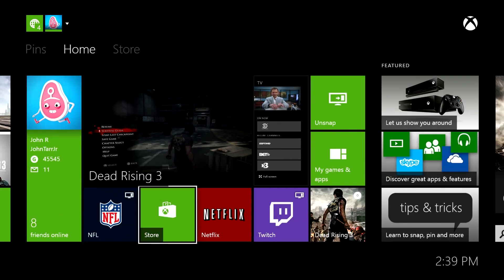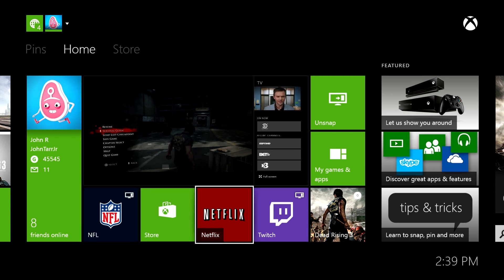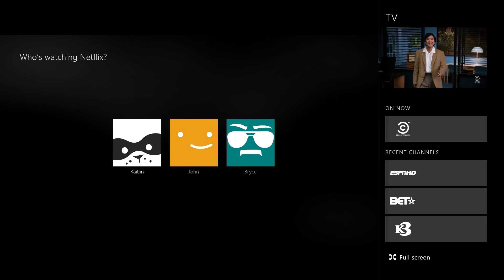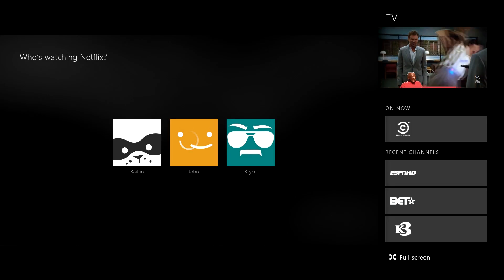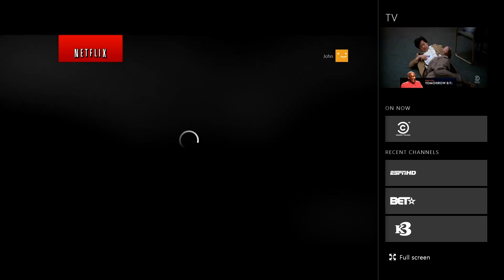It's still running Comedy Central and Dead Rising while I'm navigating these menus. The way I can switch - it's got the snapped thing on the side. Xbox unsnap. And now we've got full screen.